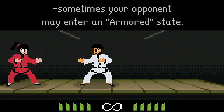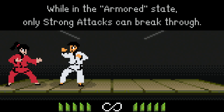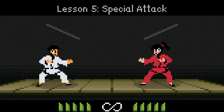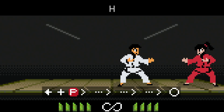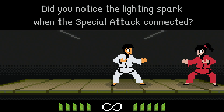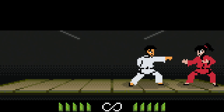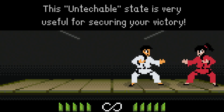Sometimes your opponent may enter an armored state. While in an armored state, only strong attacks can break through, while weak attacks deal more damage. Every martial art has at least one or more special attacks. Notice how the lightning spark appears when the special attack connects - that spark symbolizes an untechable hit. This game has layered states where your opponent will be left unable to attack on the fall.